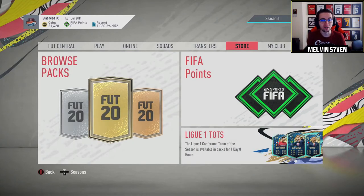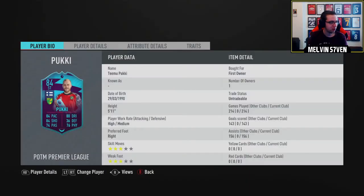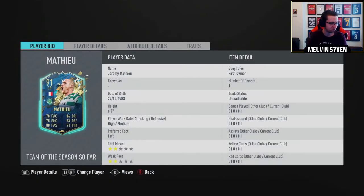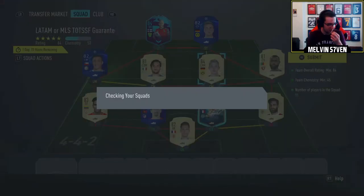Right, so these upgrade packs - let's see what we can get. I'm trading in this Pukki. He's a club legend. I know he's only played 214 games, but he was the first player I got to over 100 games, I think. Yeah, the first player of the month for the Premier League. This Mateo - yeah, I did the objective. I've practically done them all. You'll have already seen the club tour anyway. So I'm just going to trade that in.